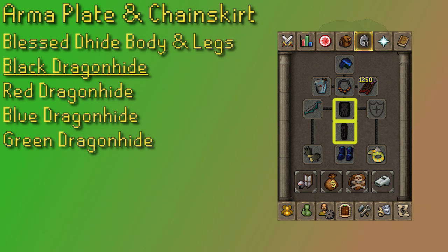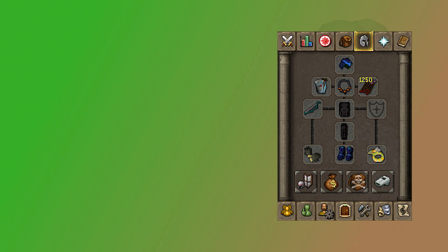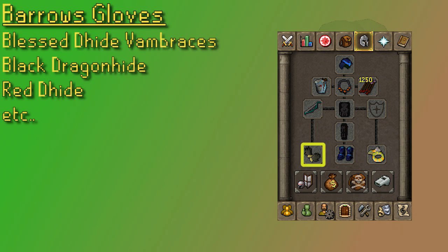For your chest and legs, Arma is going to be best in slot but clearly is not needed. Crystal and Blessed Dhide are both good options because they have that prayer bonus, so if you have them you can use them. Though keep in mind, using Crystal Shards out here might not be great — don't bring full Crystal Armor because it's going to cost you a lot in Crystal Shards. In general, for chest and legs, I find Black Dhide to be fine, and if you're not high enough level for that, you can go down the list with Red Dhide, Blue Dhide, and even Green Dhide. Barrows Gloves are best in slot for range, and I highly suggest working on those. If you don't have them yet, it's really good for account progress in general to get Recipe for Disaster done. Either way, you could work with Blessed Dhide or even the Black Dhide Vambraces.